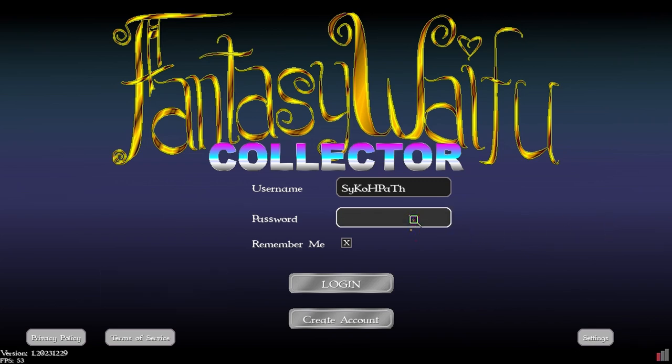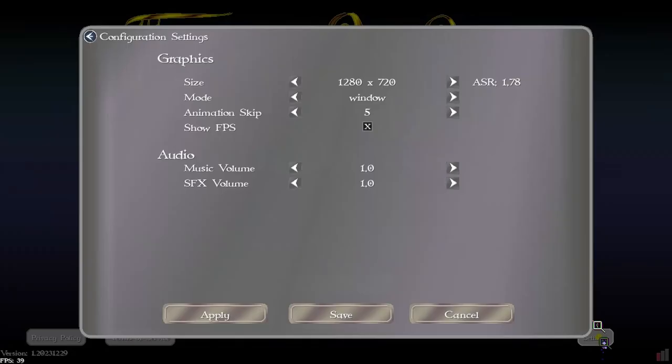Before logging in, I added some settings. You can change the screen size, window modes, and animation skip — which controls how many frames are skipped per frame, good for low-end systems. You can also show and hide the FPS. I added music and sound effects volume sliders, even though there's no music or sound effects yet. You can apply, save, or cancel.